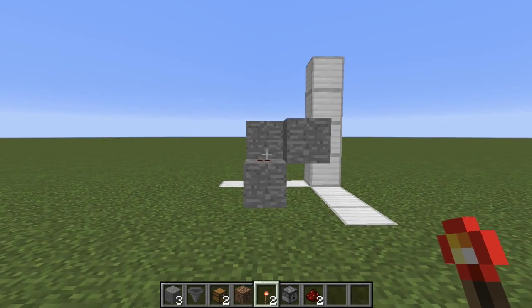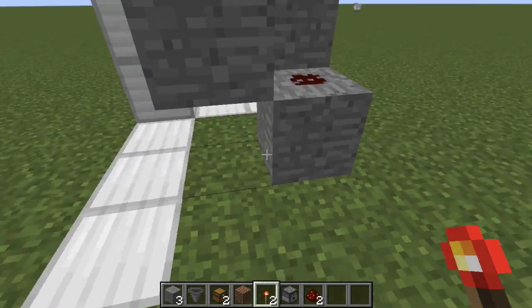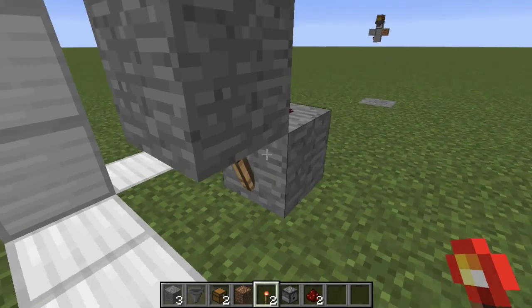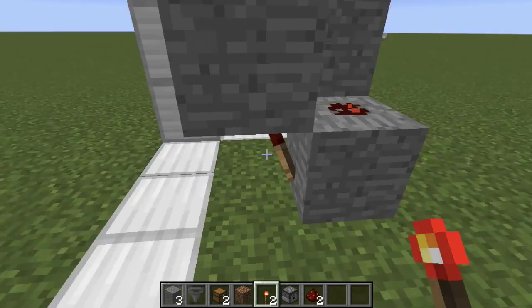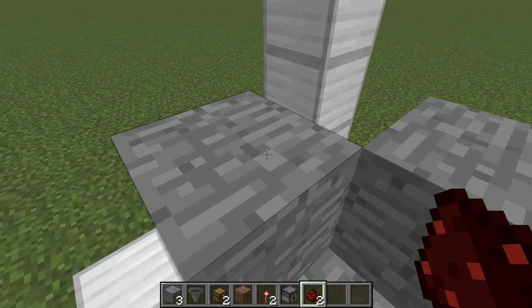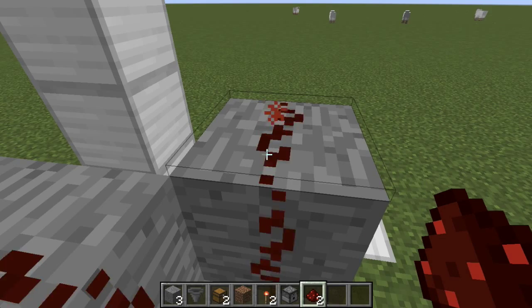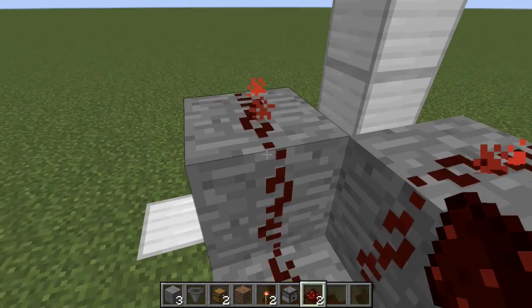In step two, you're going to want to place a redstone torch right there — you'll automatically see it start flickering — and a redstone torch on the other side, basically beneath each one of those pieces of stone. Then place a piece of redstone on each side on top of these pieces of stone.